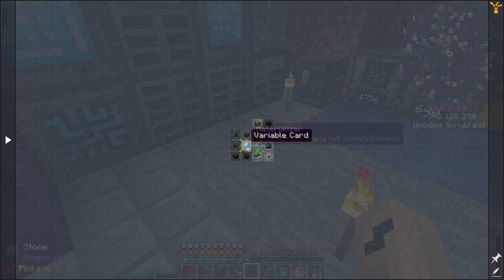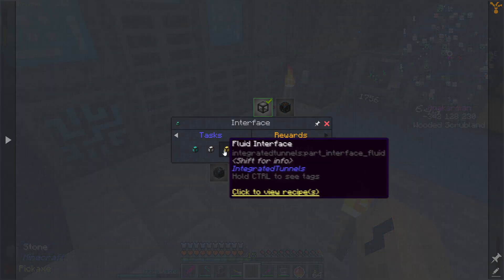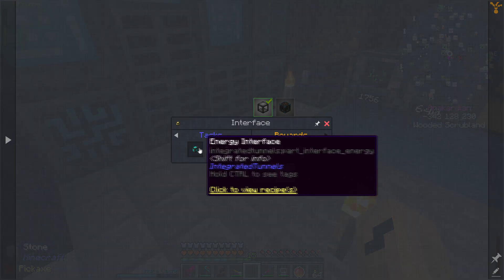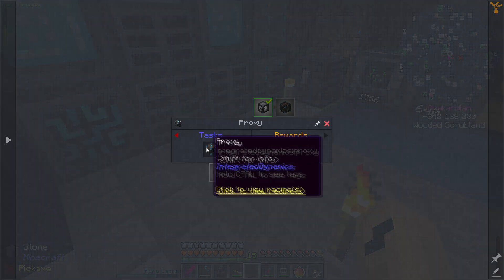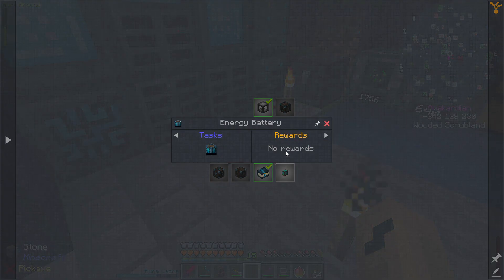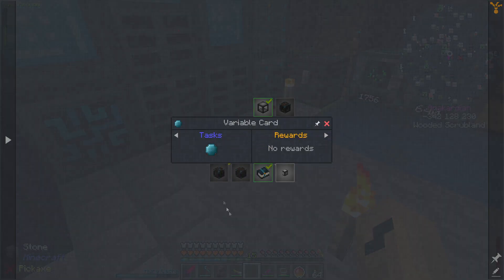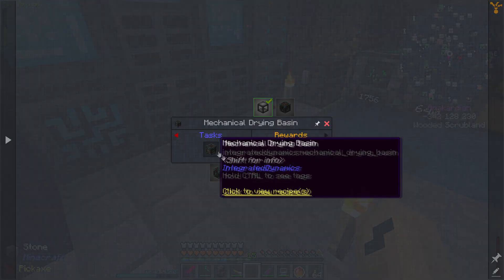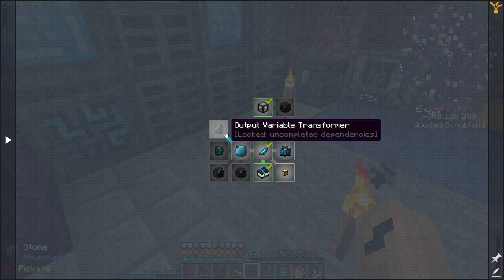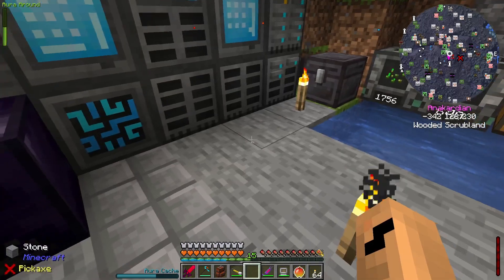Integrated can be rather nifty but for now we're just going to look at all the interfaces and all the other things that we could use. Some packs do have quests built in, but for now this is just what we are going to look at.